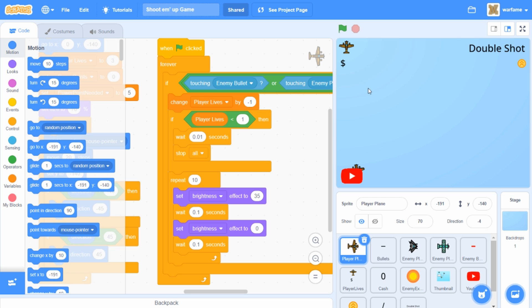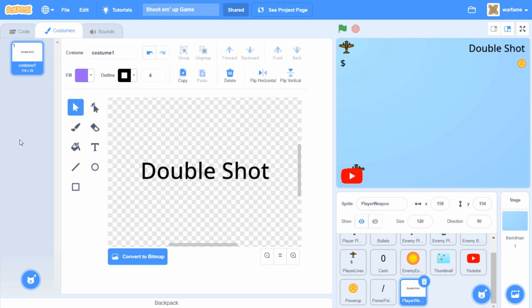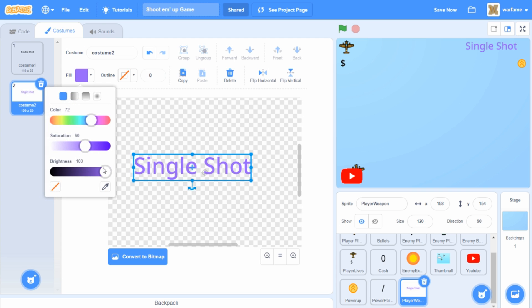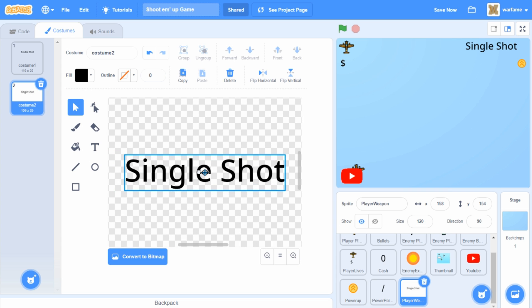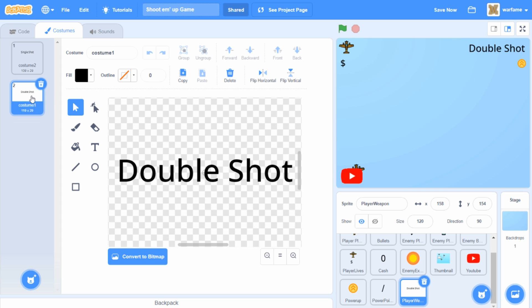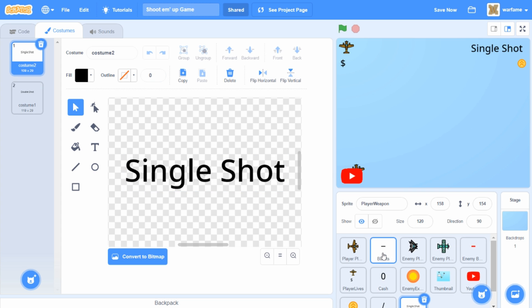I was thinking that the player plane should start off with a single shooting gun, but once the player collects enough upgrades, then the player can upgrade into a double shooting gun. So I'm going to make the player start off with a weapon that only shoots one bullet at a time. I'm going to go to the player weapon text, then inside of the costumes, I'm going to create a new costume and type something like 'single shot'. I'm going to make this color black, then center it and drag this as the first costume. So the player is going to start off with a single shot gun, and then once the player has enough upgrades it's going to upgrade into a double shot gun. We also have to add the code for the single shot bullets.